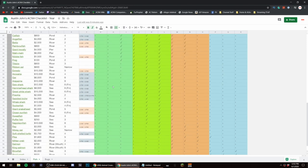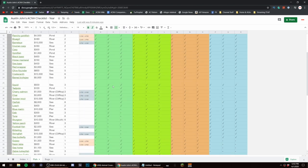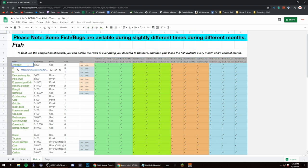Essentially what you do is go through here and mark off all the ones that you have. I'll go through and delete these because I know I have these for a fact — these were all during March, as you can see right here.